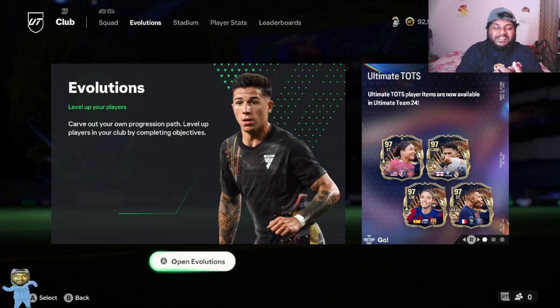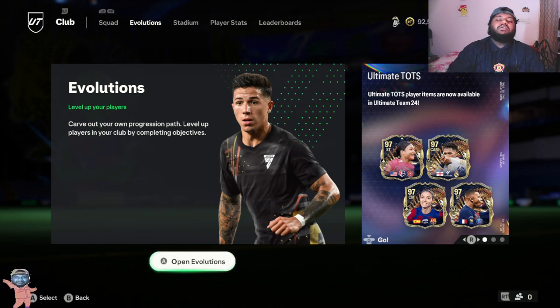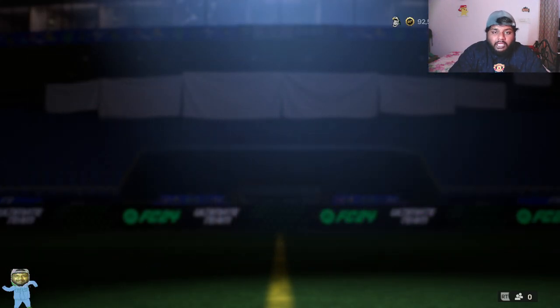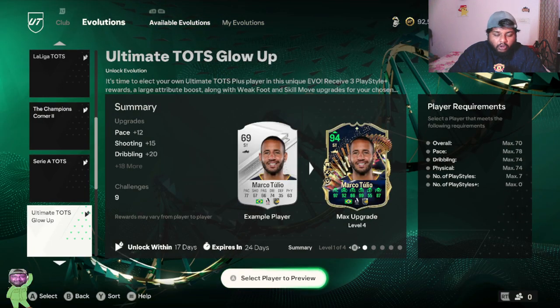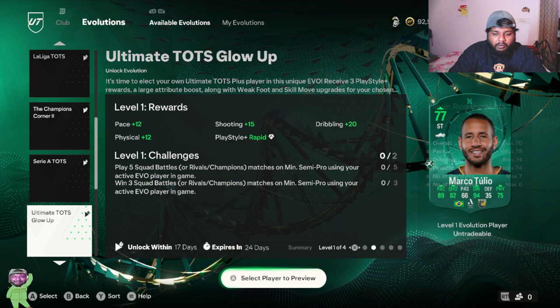Hey guys, welcome back to the channel, hope you guys are doing well. We are here in FIFA 24 with yet another evolution review. In today's video we are going to be looking at none other than the Ultimate Torch Glow Up — you guys can see this looks insane, so we are going to be doing this evolution.